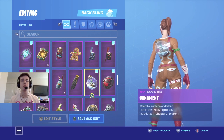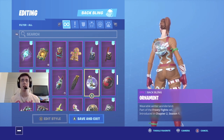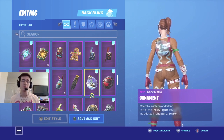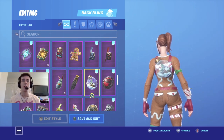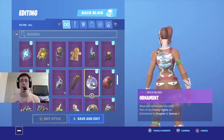Coming in at number four is one of my favorite new Christmas back blings — Ornament. Ornament is the back bling that came out with the Globe Shaker set about three to four weeks ago. The back bling isn't big at all, and that's a big reason why I like it. I like to go towards the smaller back blings — that's just my preference. Overall the back bling is just really cool. I like how they have the little cabin in there and the snow going around, so it's a really cool back bling to put on Ginger Gunner.